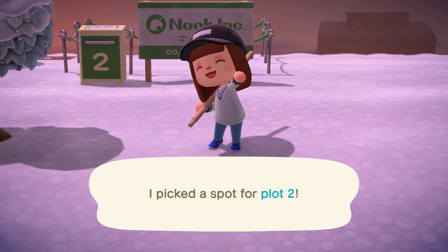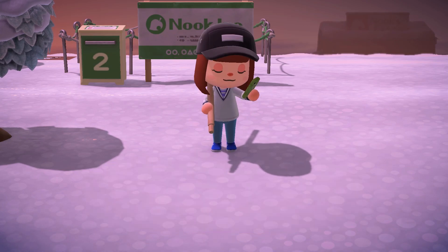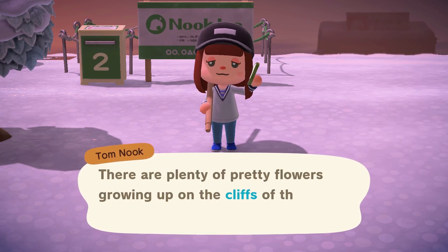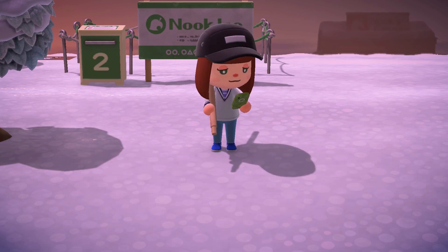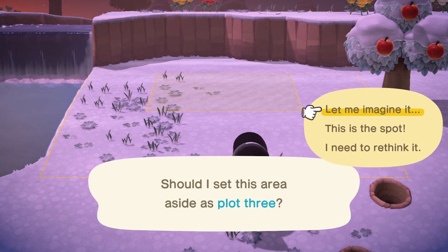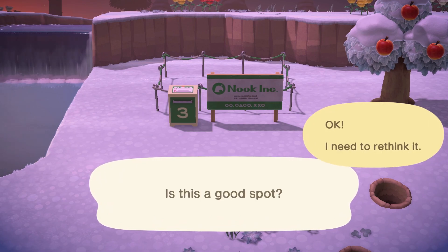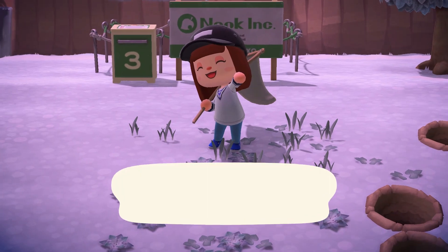We have one more spot to find and I'm gonna try to make it across from my bridge, just so that everything is accessible. There are flowers up on the cliff — recipe for a ladder, keep up the good work! I have officially found my last spot. We're gonna place it right here. I had to dig up a couple of trees, which is why there's a hole, but I feel like that's a good spot — we will work with this.